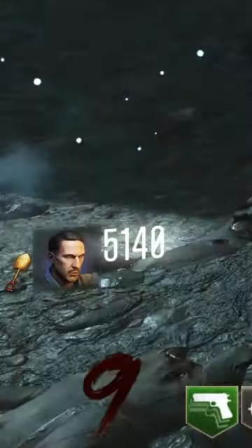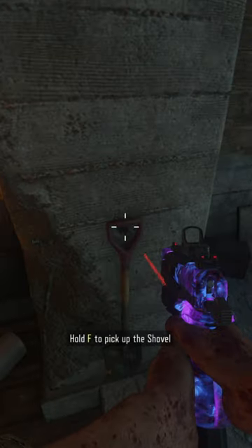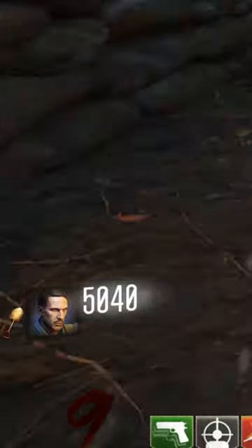The first thing you'll need to do is obtain the Golden Shovel. In order to get the Golden Shovel, you must pick up a regular shovel and dig 30 dig spots throughout the game. You'll know you've gotten the Golden Shovel when the shovel icon next to your character turns gold and you'll hear this sound.